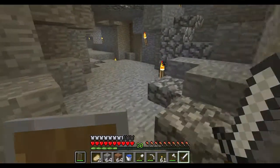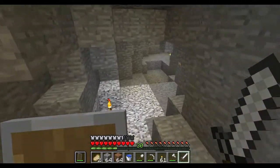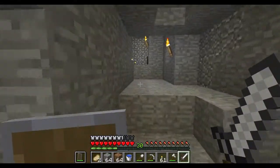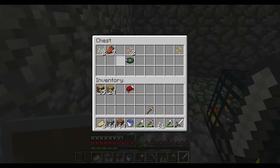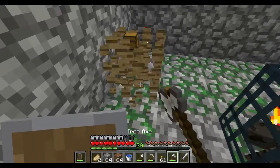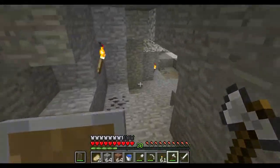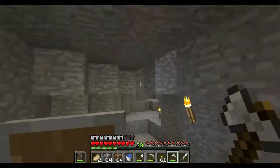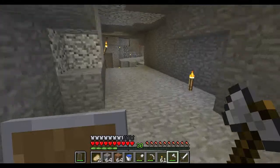I also found the way to the spider spawner — it's not a cave spider spawner, it's just a normal spider spawner. It's just back here and I couldn't loot the whole thing because my inventory got full, so I left this chest here. I need to pick up that coal eventually, and I think there was some iron back here too. I need to come back here and mine up that iron as well.